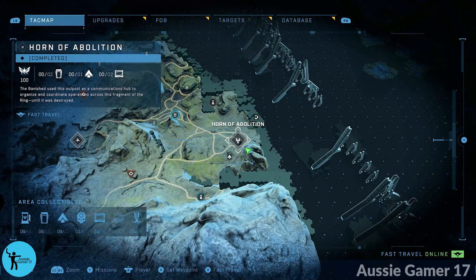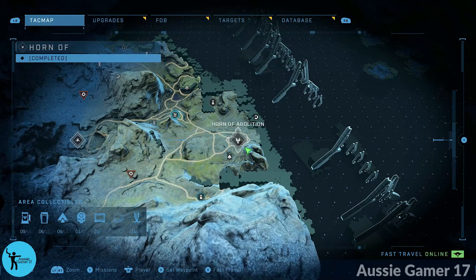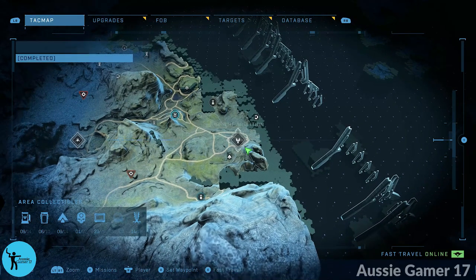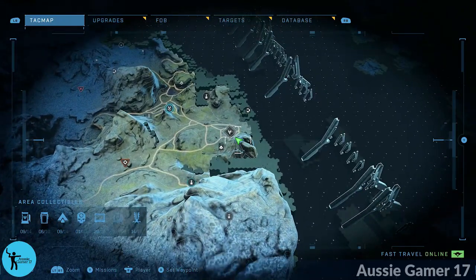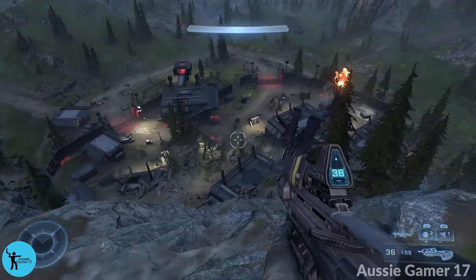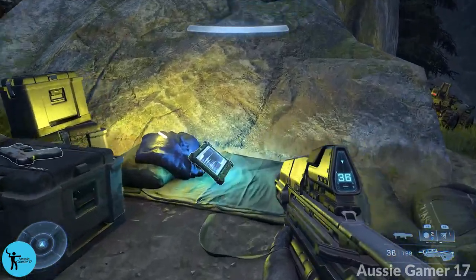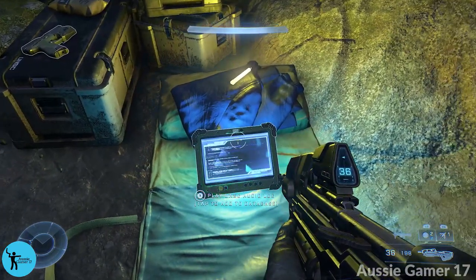The next thing we're going to do is move down to the Horn of Abolition and take over that base — it's another banished outpost and you have to do something a little bit different to take it over. Once you've done that, we're going to pop ourselves on the mountain to the southeast, right here where my marker is, overlooking the base. This is where our first audio log for this base is.